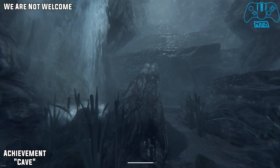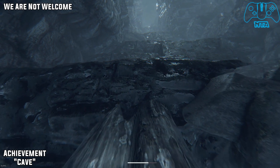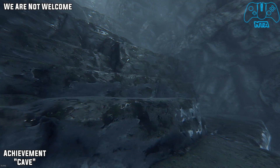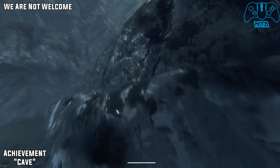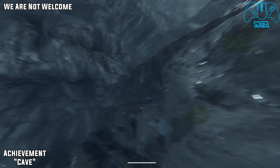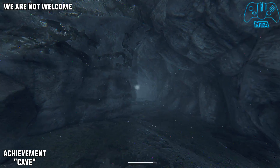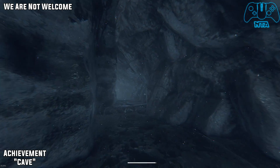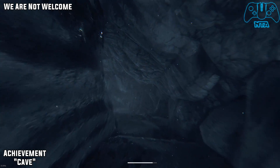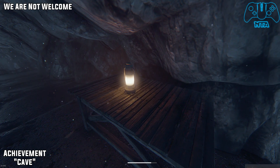In the same location, this time go up the fallen down tree. Climb up a bit further and keep looking to the right — hopefully you should notice a little doorway or entrance. Once you go round back, you will find a table with a lamp located there. There will be a police badge. This is the achievement for Cave.